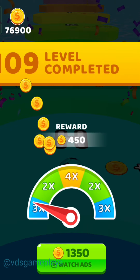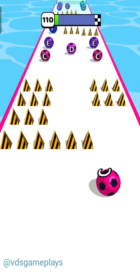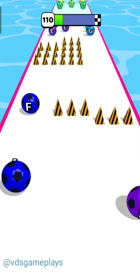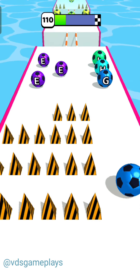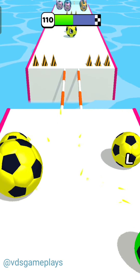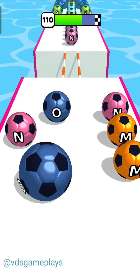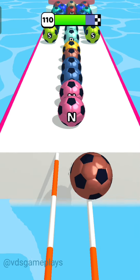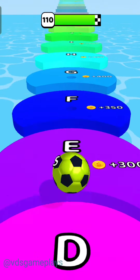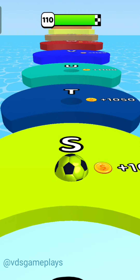Level number 109 is completed. Now level number 110 — we are again moving forward by avoiding these spikes. So many spikes are here but we get balls from the right side. There is K and L, and we cross this bridge. We got alphabet N, but it's our mistake — otherwise we got a very good score. So this time we got only alphabet S. That is all for today, guys. Take care, bye bye.